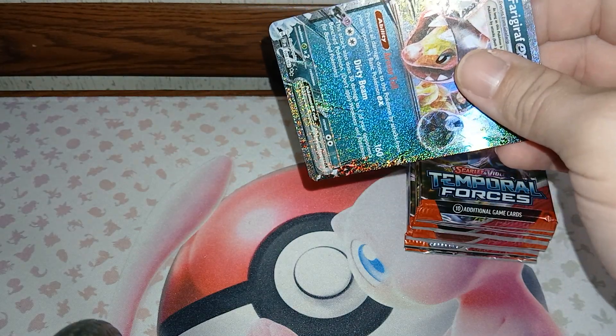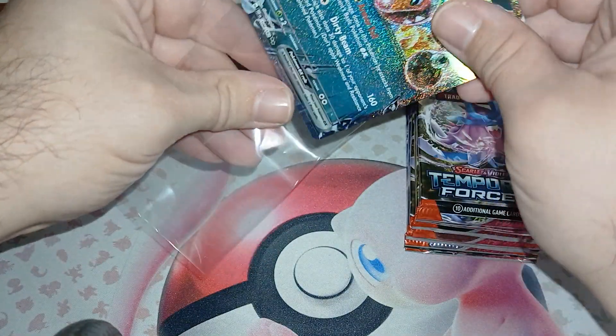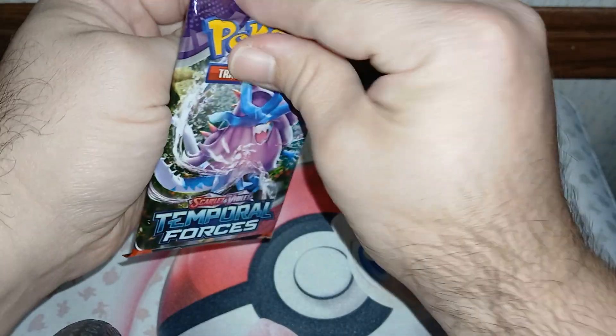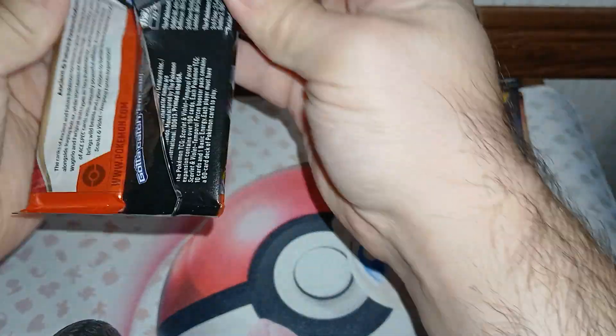We got Slugma, Swirlix, Tadbulb, Applin, Kilowattrel, Sandslash, Lucian, a Scoop-Up Cyclone, a Spec Trainer, a Lampent, and a Munkidori.